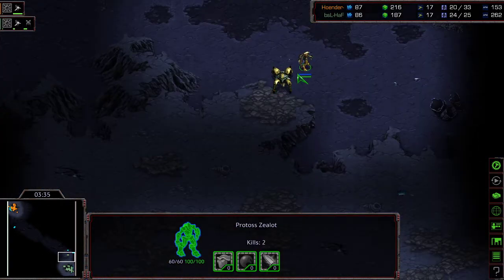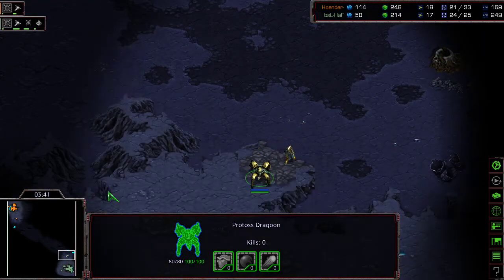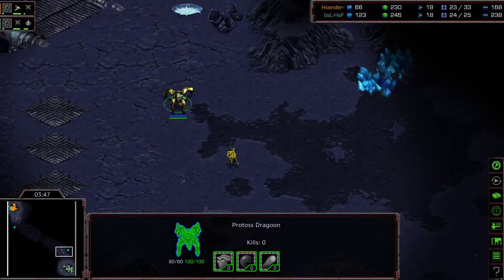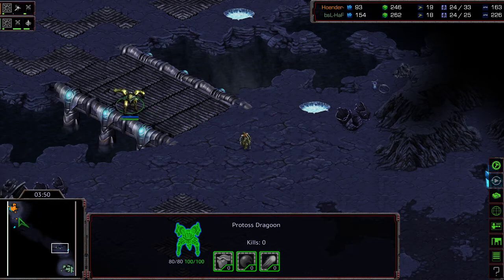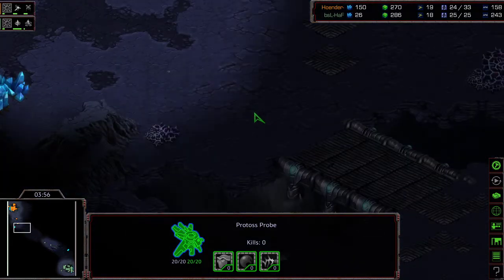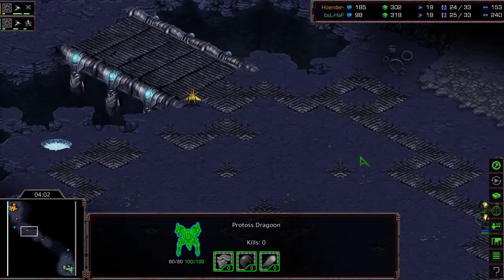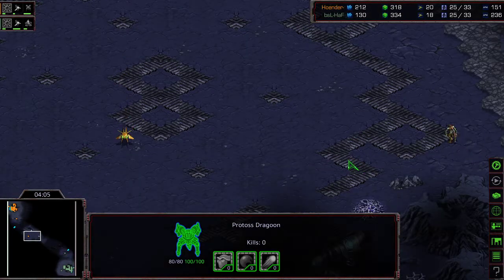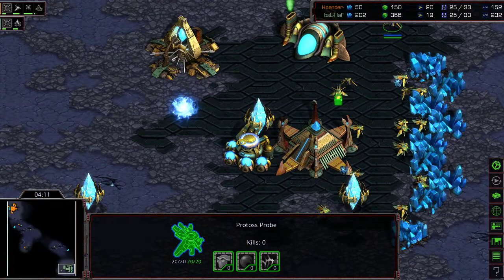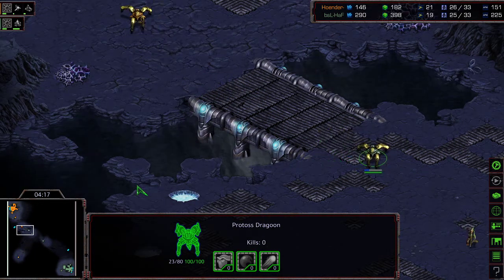Hoff with that dragoon on the front, both players starting to research range. Hoff is positioning a little as though going for a more defensive setup — denying a scout and wanting to go for a natural expansion — but instead moving across with units, wanting additional information. Getting to that ramp is critical because it cuts off a lot of space. The dragoon is right here but doesn't catch the probe, so Hoender gets a follow-up scout. Second gateway from Hoff — I think this is going to be a two-gate robo.